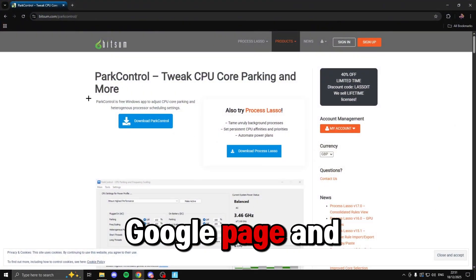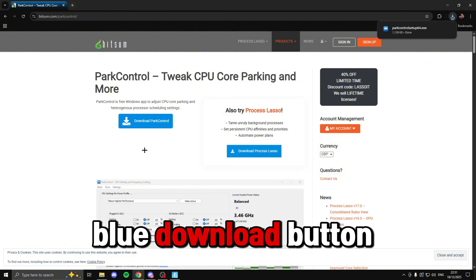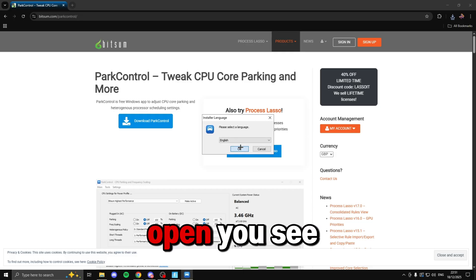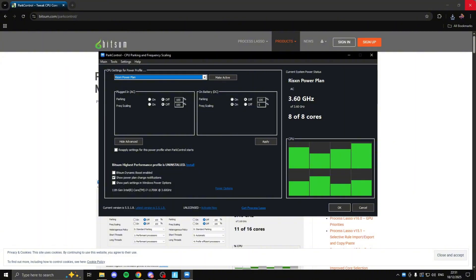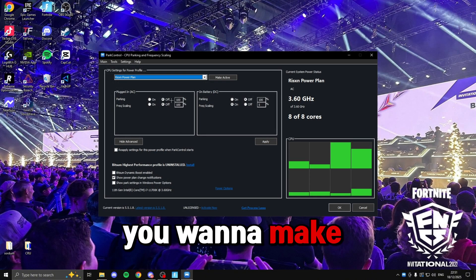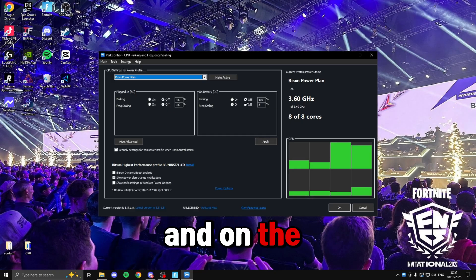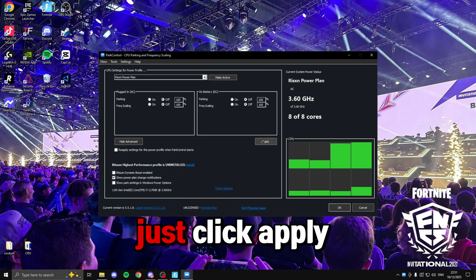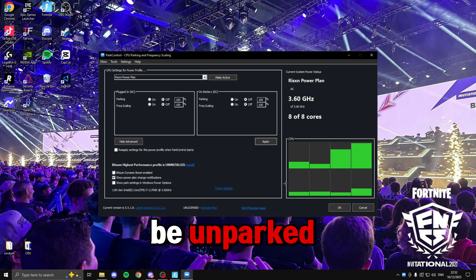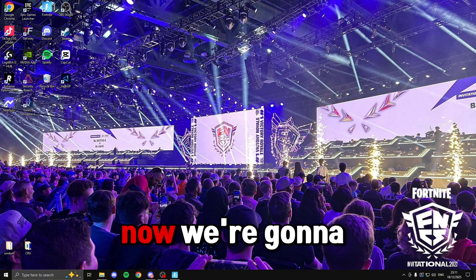The last CPU tweak is to unpark all your CPU cores. Head to Google and search for 'Park Control' — I'll leave the link in the description. Click the blue download button, run through the setup, and once it's open make sure parking is turned off and frequency scaling is turned off on the left. On the right, make sure both are set to off and 100%. Click apply to unpark all your cores. Once done, click OK — you don't even need to keep it installed, so you can uninstall it.